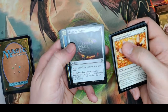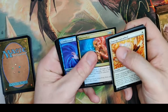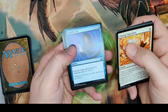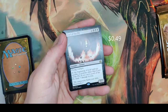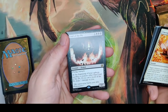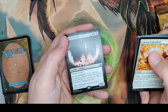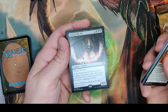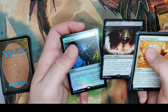Bubbling Cauldron lets you gain life by sacrificing creatures. Electrolyze — a nice blue-red spell. Condescend — a great uncommon counterspell where you also get to Scry 2. Lord of the Pit — a classic demon, Flying Trample for 7; at the beginning of your upkeep, sacrifice a creature or he deals 7 damage to you. By today's standards he's just okay, but this was once a home run pull — 7/7 Flying Trample creatures just didn't exist back in the day.